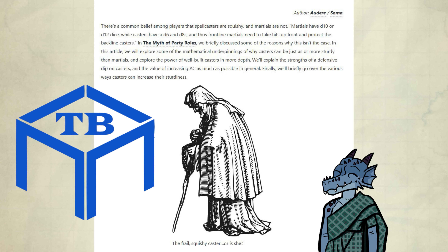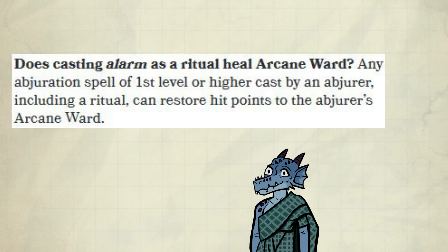Tabletop Builds made a wonderful article which talks about this concept — it's called The Squishy Caster Fallacy, authored by Odir and Soma. There's a ton of math in it. There's one other way to refill the ward.